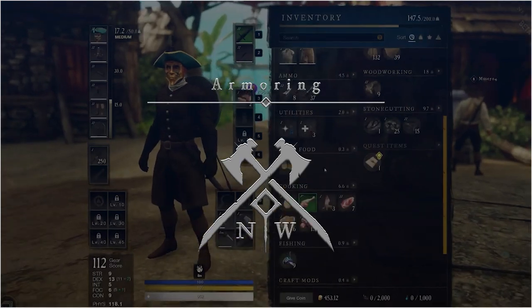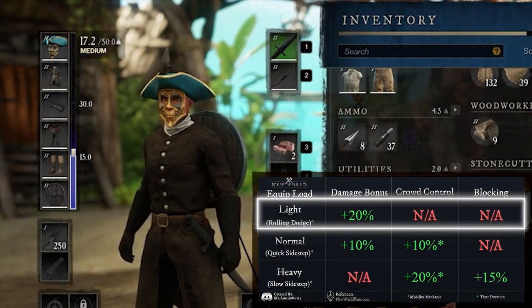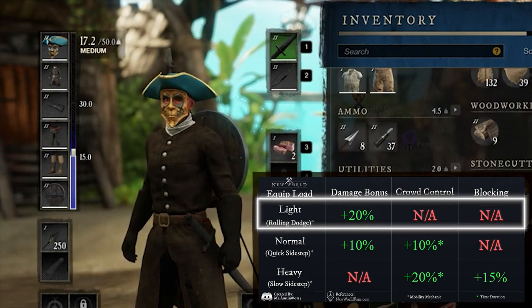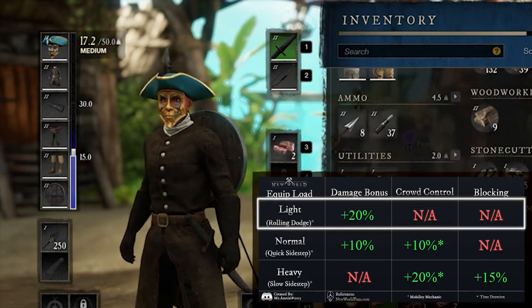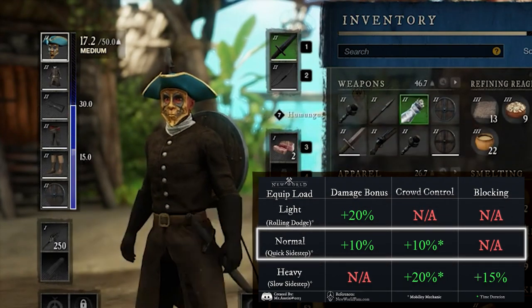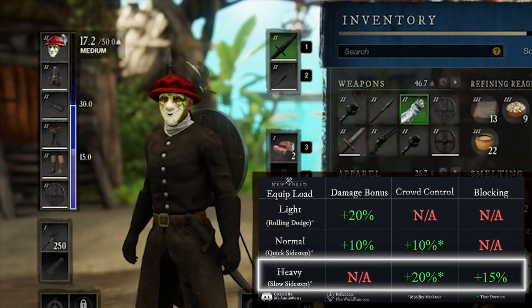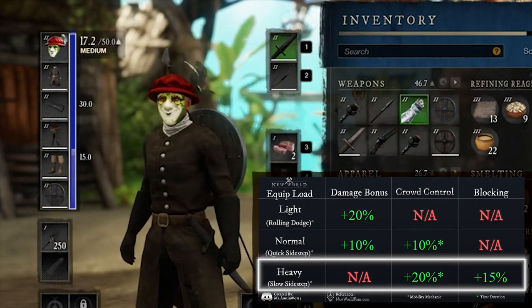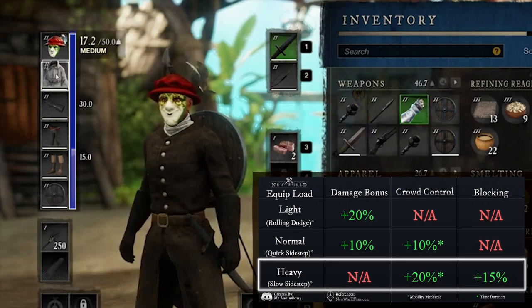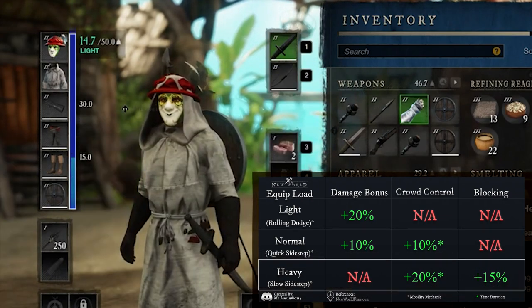Separate to this is your equip load. Light Armor offers the best mobility and highest damage bonus, but offers the least protection against physical and elemental attacks. Normal Armor offers more protection than Light, but compromises the damage bonus and mobility. Heavy Armor offers the most protection, but sacrifices the damage bonus for increased blocking and crowd control buffs.